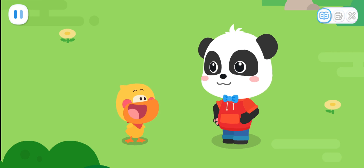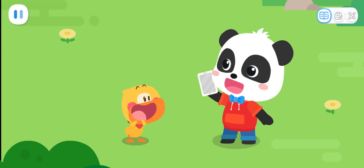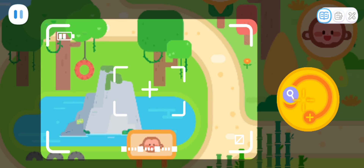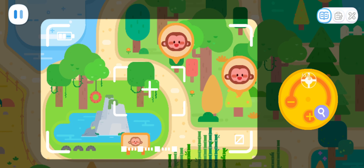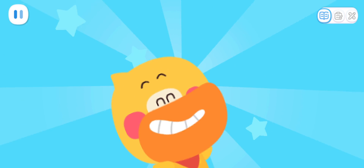Did they get lost? Let's use the locator again and expand the search area. Turn the knob and expand the range. I found them — they went outside the monkey park. Let's go and bring them back.